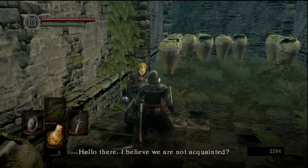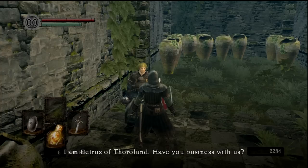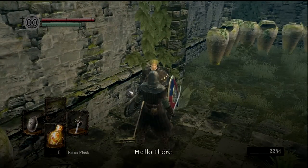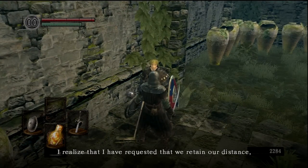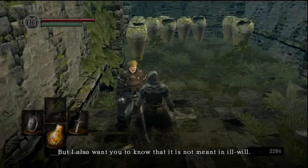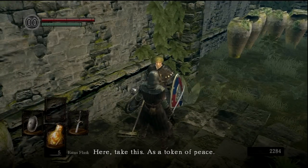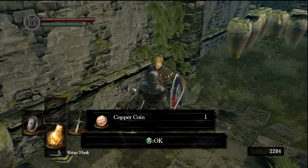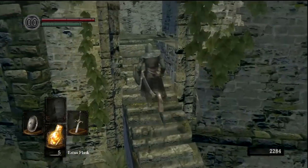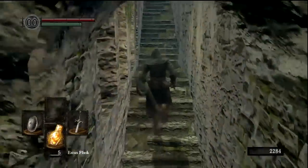Let's talk to this guy up here. This is Petrus of Thorland. He says he requested we retain our distance, but it's not meant in ill will, and he gives us a copper coin as a token of peace. That is essentially meaningless to us right now, but Petrus is going to become important later because he's going to teach us miracles — and miracles are essentially my favorite Insane Clown Posse song.